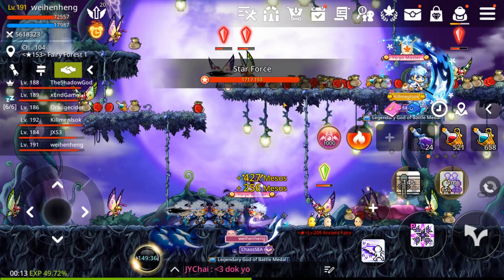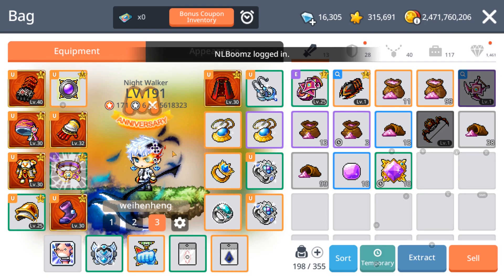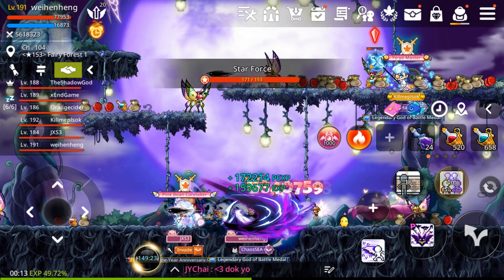Today I'm gonna use it all on royal style pulls, then sell the royal styles for mesos and hopefully earn enough to buy a boss attack shoulder. But first, let's try to get the emblem scroll.